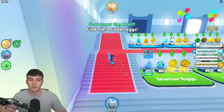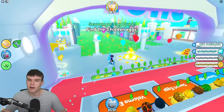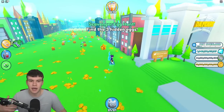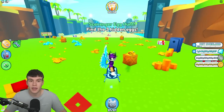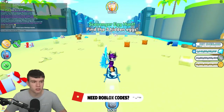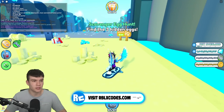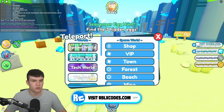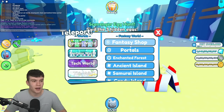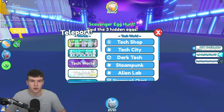Essentially, these Comets randomly spawn across the map at a random time — there's no set time period for when they spawn. It's kind of just a random event that happens in the game. To know when they start, you're going to get a notification in the Roblox chat. Actually, I think there might be a Comet in this server right now. Someone just said that the Comet has a massive amount of health, so maybe there's one here — I'm going to have to try and look for it.